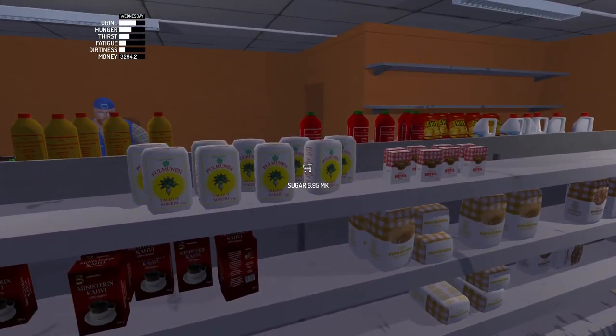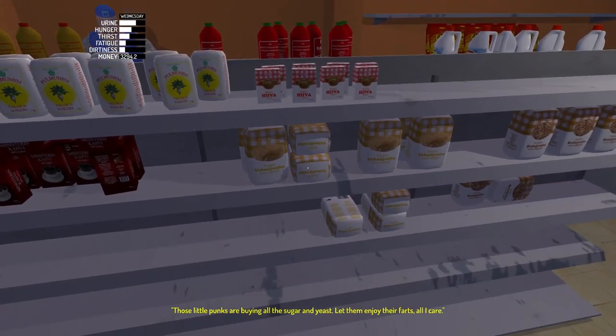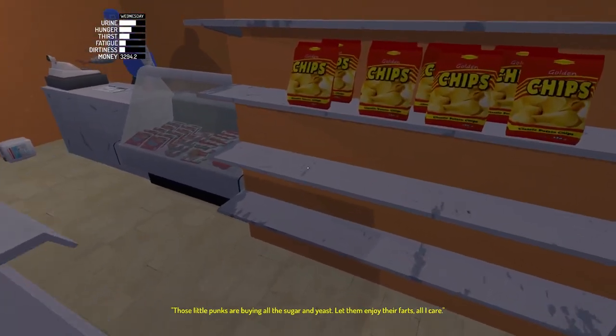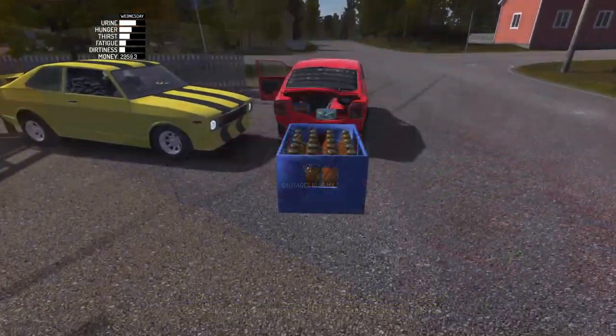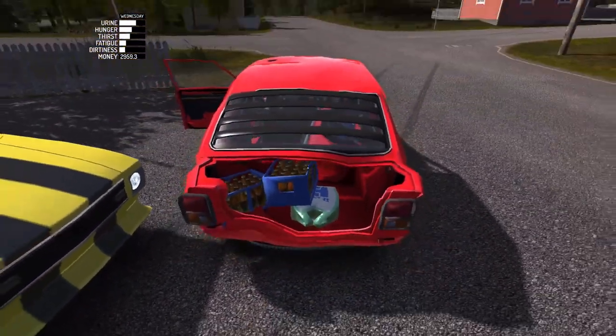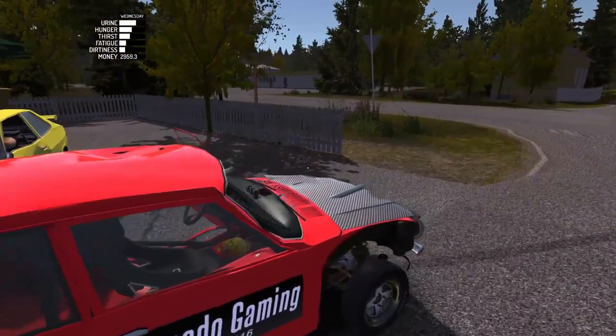We might as well go ahead and buy a couple things, and apparently I've left stuff from last time. Sugar, yeast? I don't understand the point of this — can we actually bake stuff? That makes no sense to me. The only thing I'm here for is beer, tater chips, and some sausage. Now that I think about it, putting the trunk lid on would've been a pretty good idea. We might lose our stuff here.